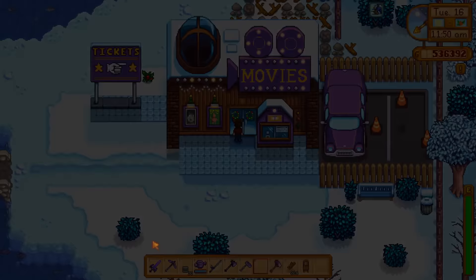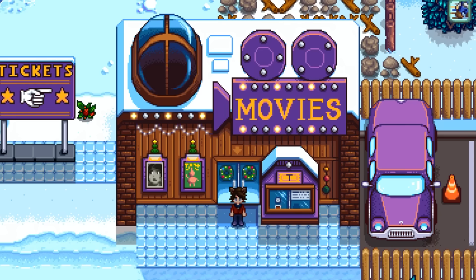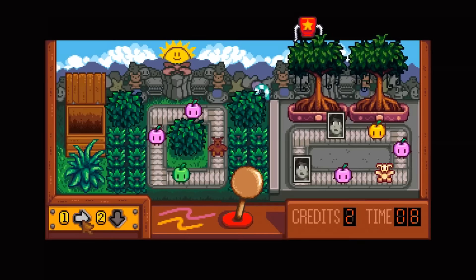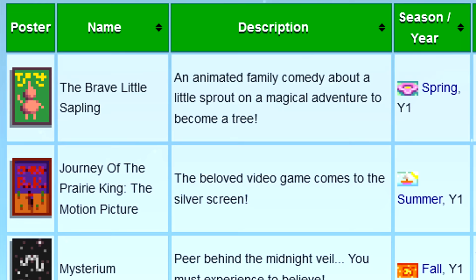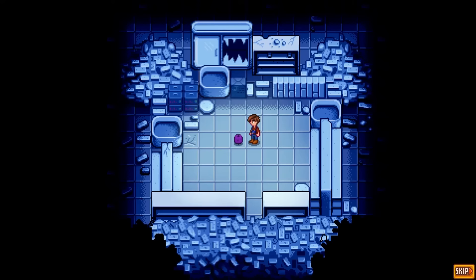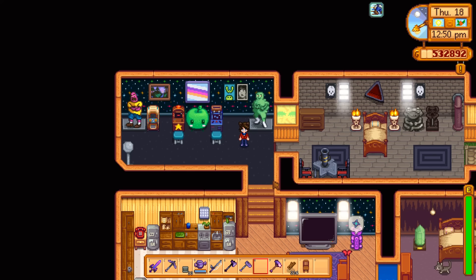Next up we have the Zuzu City Express wall decoration. Similar to the previous item, obtaining this would require a lot of waiting and then interacting with an obscure activity within a certain time frame — specifically the crane game at the movie theater. To start, you need the theater unlocked, which many people would consider post-game, so you've already lost a good portion of the player base. There's only one movie poster in the crane game at a time, and it's whatever's playing that season. The Zuzu City Express plays in winter of year two — but year one here refers to whatever year you unlocked the theater, meaning you'll usually be waiting until winter of year three. And if you miss it, just wait another two years and you can get it again.